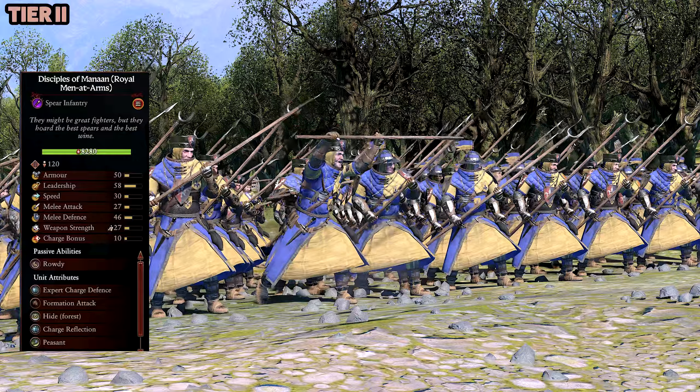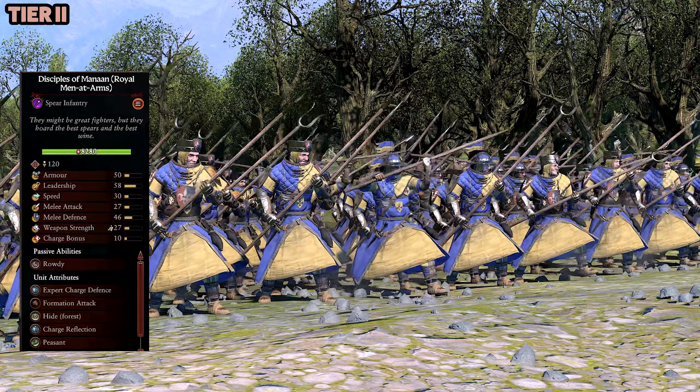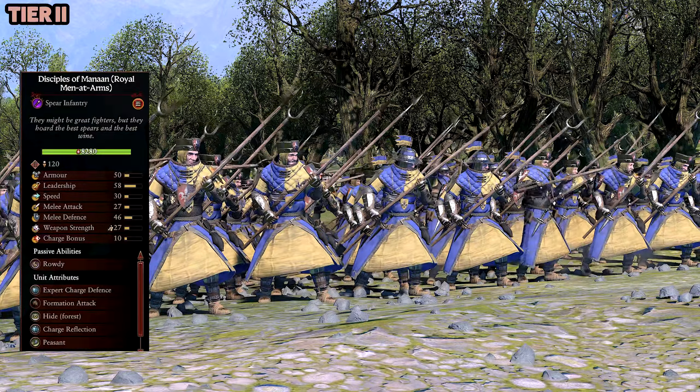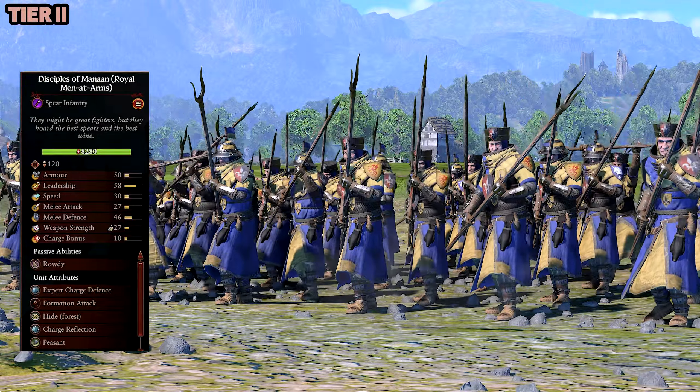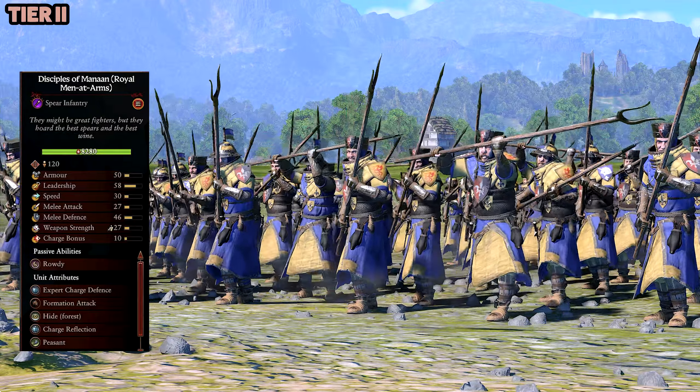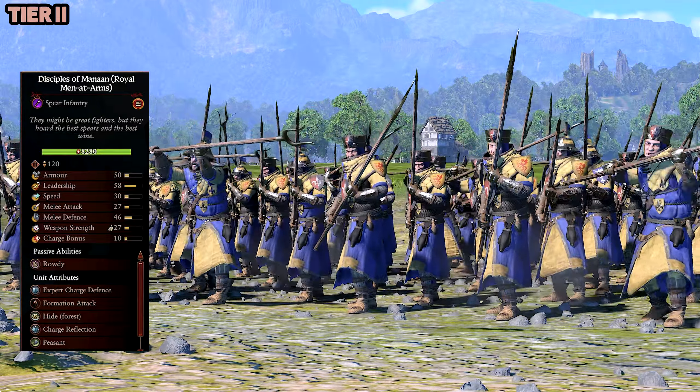Disciples of Manan — Royal Minute Arms Spear Infantry. Another really good looking spear unit here. Obviously the coloring — you can see the blues are kind of pale, the yellows are kind of pale. She does a great job designing these colors and making them go together. Just fantastic work, and she has a lot of other mods that add more immersion.